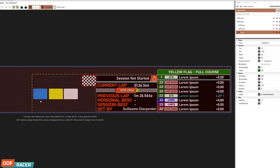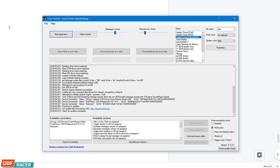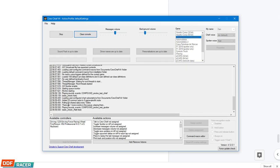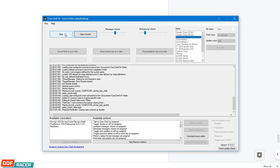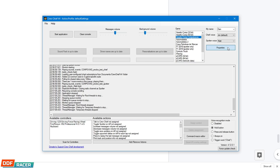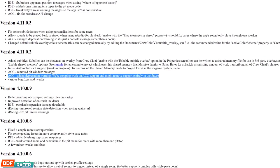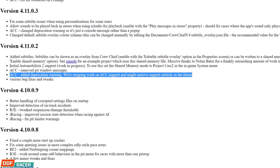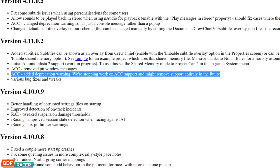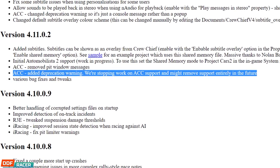It's not just SimHub though — Crew Chief is affected too. This is another third-party app which uses sim-sourced data, and many people rely on it to be the race spotter, telling them vital information over the radio. But in ACC it just doesn't quite work right. It's gotten to the point where the Crew Chief developer has basically said he's discontinuing support for the game, just because it throws up too many errors and wrong information, which is a shame. There is a built-in spotter in ACC, but it doesn't have the same level of detail as Crew Chief. I've kind of gotten used to hearing 'empty box' tell me when there's a car left or right — it's just not the same without him.